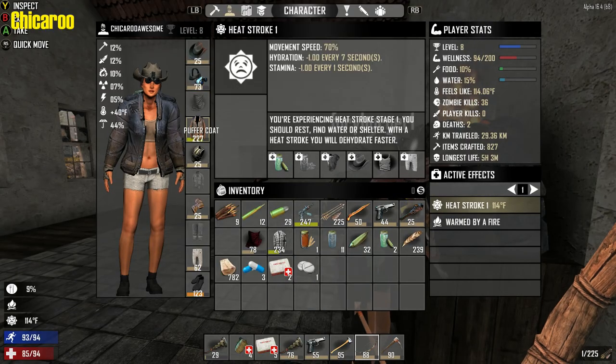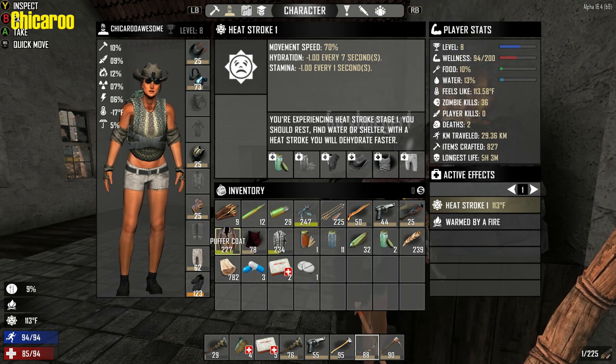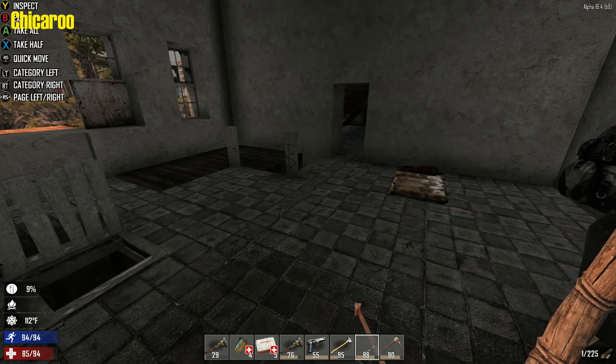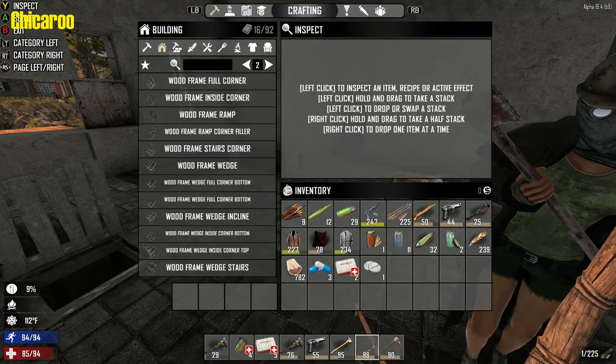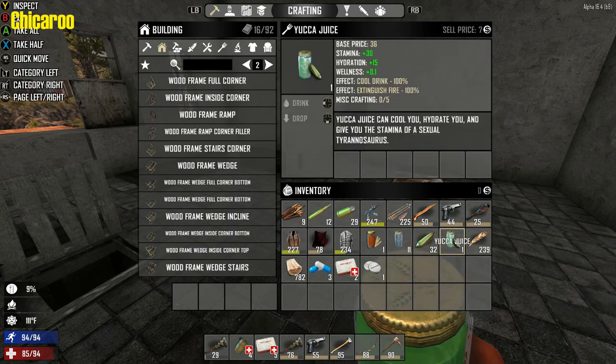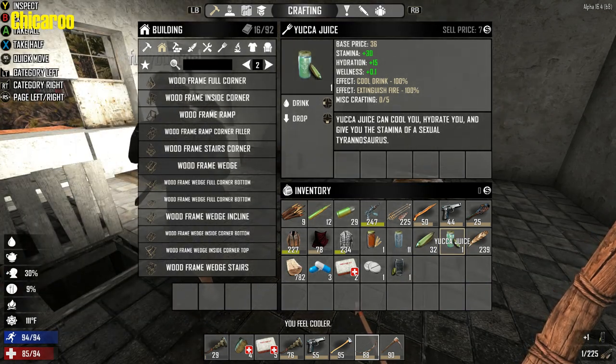Whatever iron you have, go ahead and put it in the — oh, you put it in here. Alright, here we go. Once that anvil's done, you can make the chassis in the forge, okay?